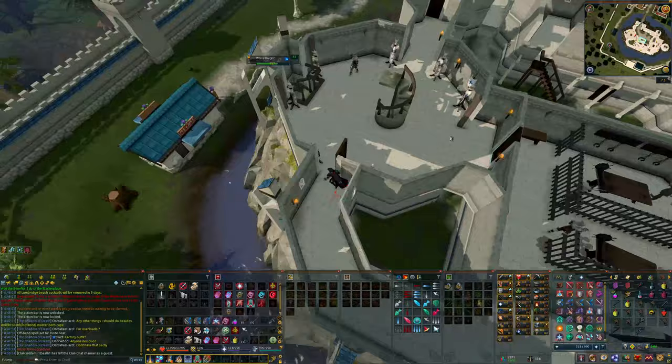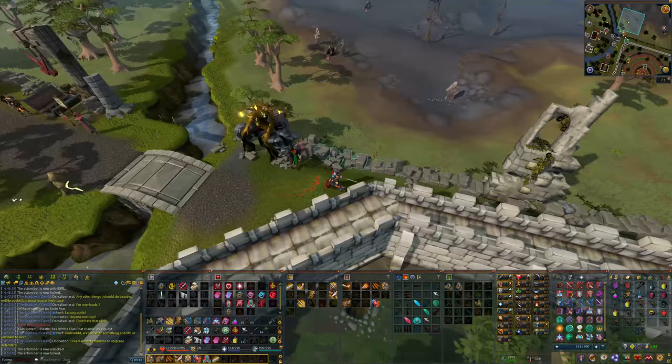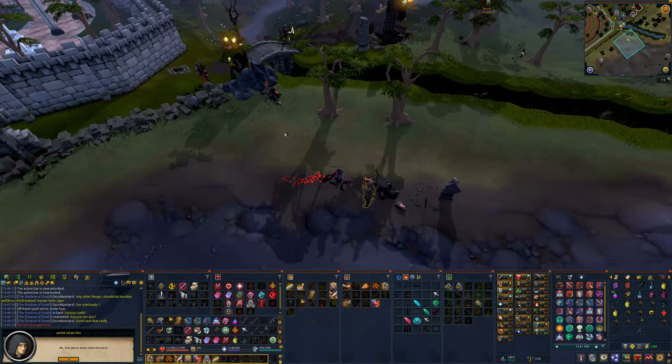Anne will give you a set of chat options but it does not matter which ones you pick. Next, you're going to want to go north of the Grand Exchange inside the wilderness to talk to Anne again. You can get here by using the Edgeville lodestone teleport or your luck ring teleport to the Grand Exchange and then using the shortcut. When given the set of chat options, choose option 1: 'I'm ready.'